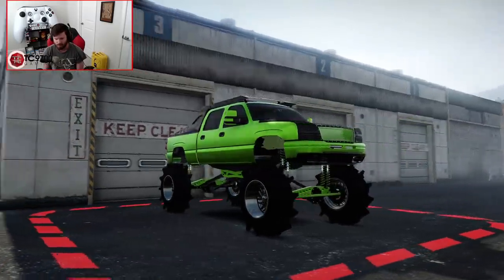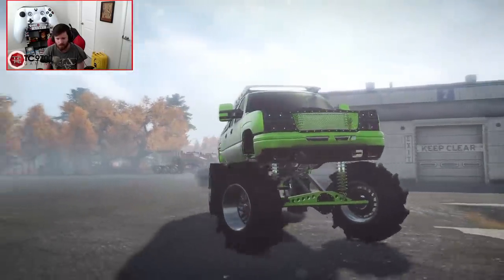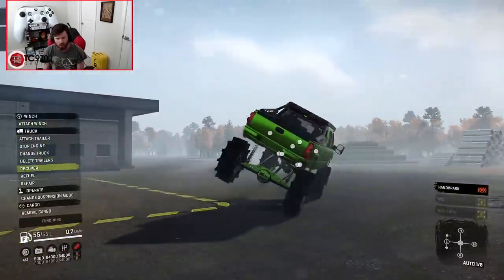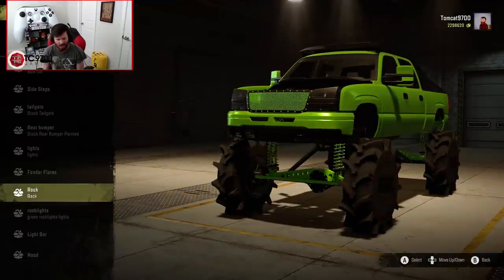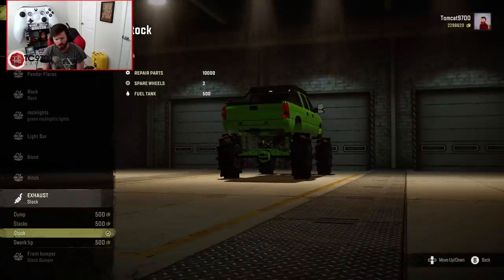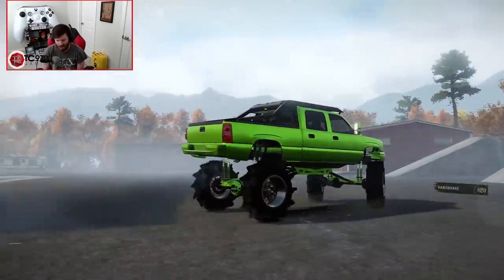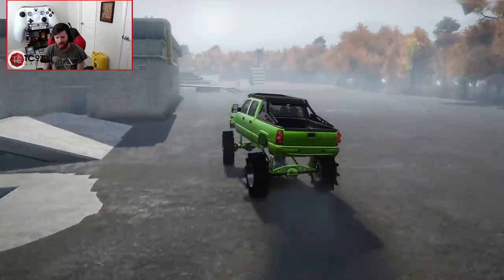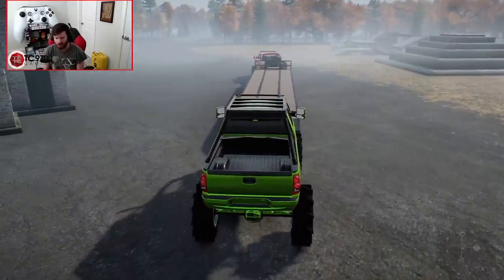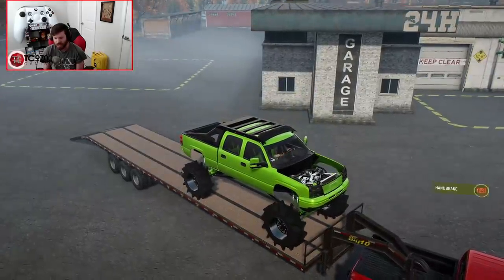Let's fire this one up — it looks and sounds nasty. I'm debating whether to take off the stock front bumper since the other truck has a custom one. Oh wait, this one still has the stock exhaust? A mud truck with a stock exhaust — I absolutely disapprove of that. Let's do the dump pipe exhaust. Normally I wouldn't, but with the rack up top I don't want stacks interfering. Actually, the stock bumpers look really good on this truck, so I'll keep them.